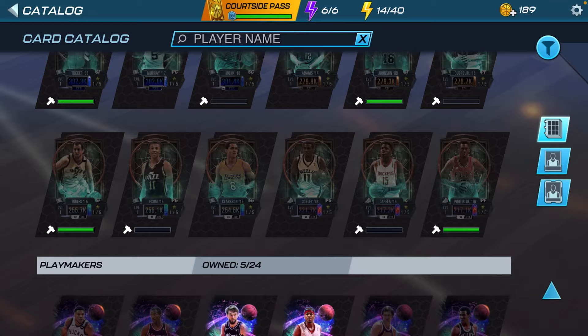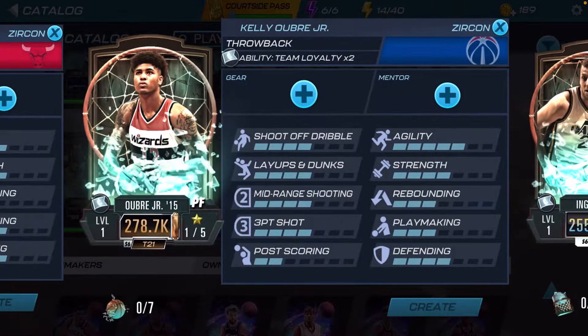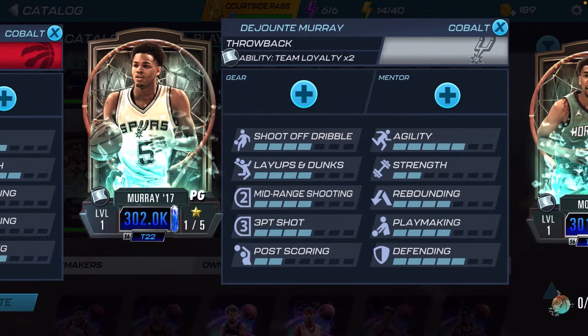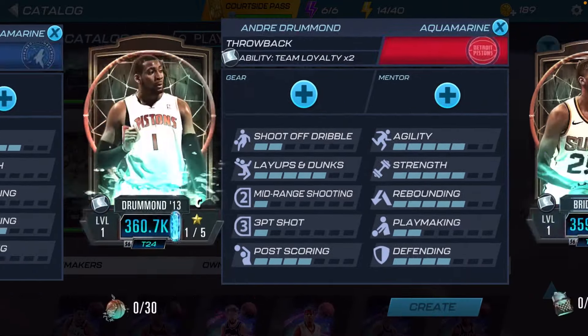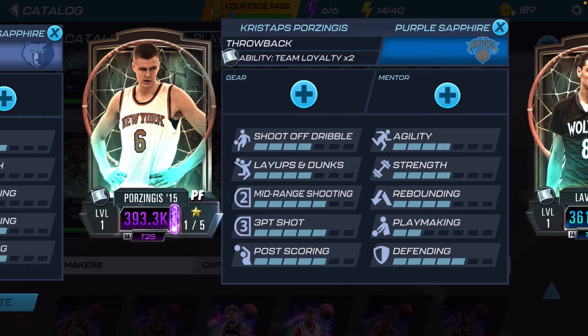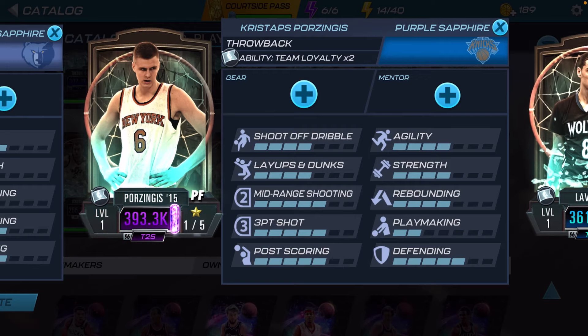The players we can get off draft boards are Mike Conley, Jordan Clarkson, Steven Adams, Dejounte Murray — I really hope I get that card, I haven't used him since the Plasma Quartz Intimidators one last season. Also Aaron Gordon, Zach LaVine, and the final card is Kris Taps, who I've never used in this game before.